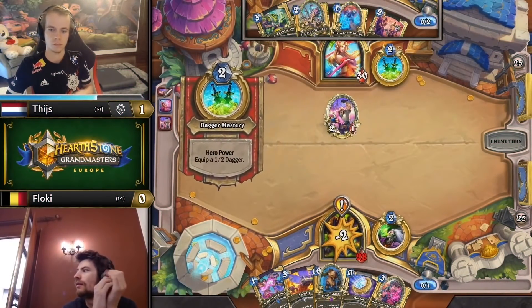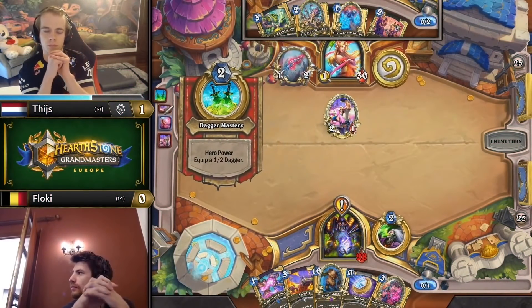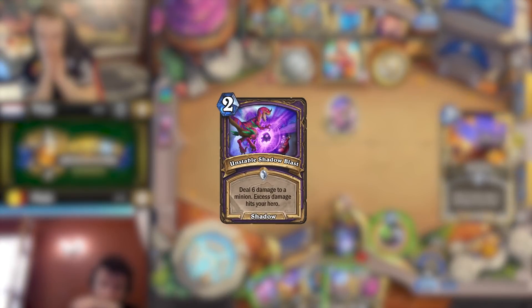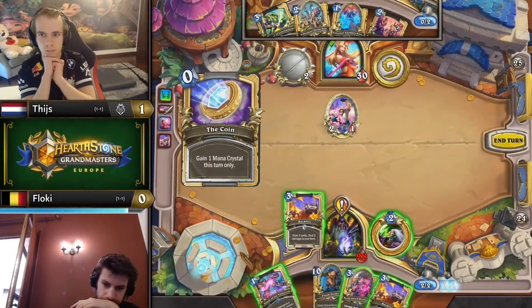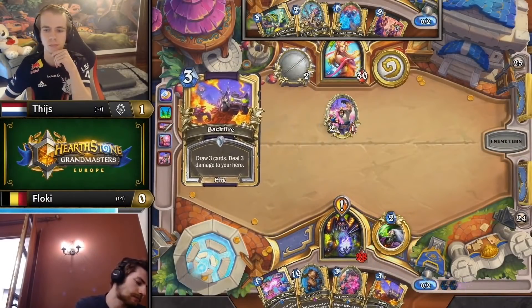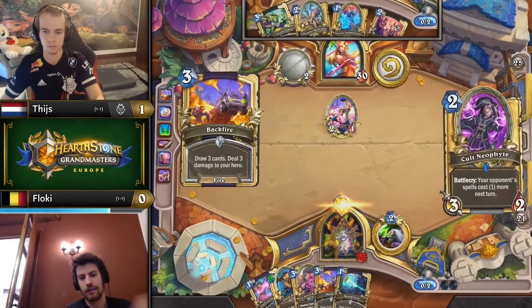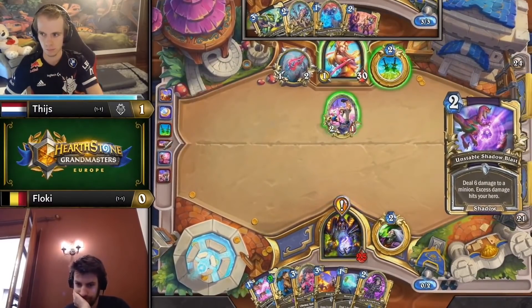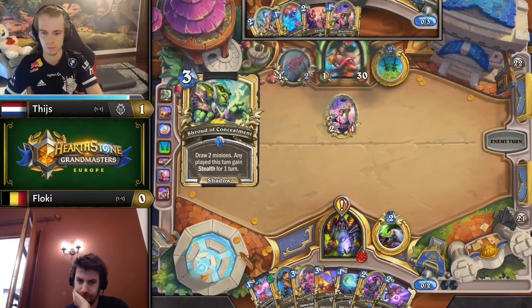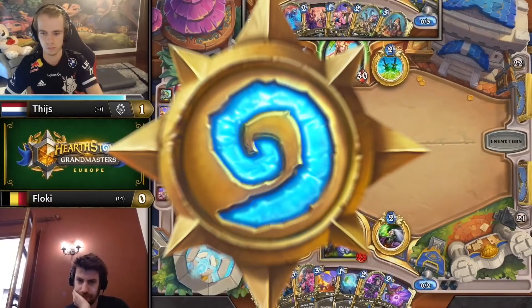Matchups where you don't usually just play Octo on curve include Handlock and Quest Mage. Versus Handlock, Octo can die in one hit to Unstable Shadow Blast. Versus Mage, it isn't actually that likely for them to kill it, but usually it's not worth giving them the target for free spells that early. In both matchups, you have time to accumulate more cards for Octo to discount, and you're also more likely to need to get to the bottom of your deck for the combo, so it's better to wait.